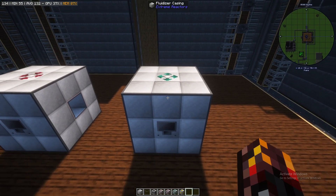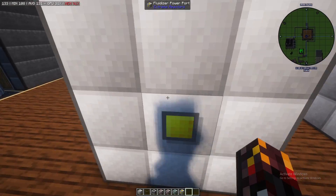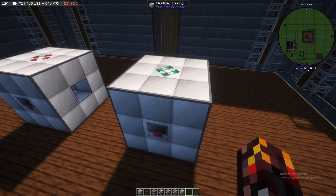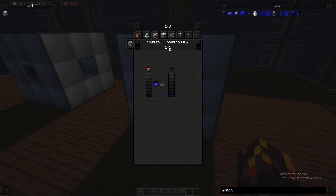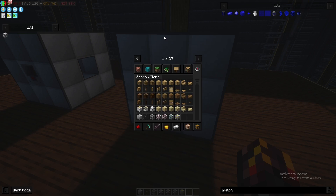The other option is the fluidizer mixer, where you have an output port on top, two fluidizer fluid injectors on each side, and a power port on the back. What this does is combine two fluids to make another fluid. For example, you can use a fluidizer to convert plutonium into liquid plutonium. You can also combine uranium and plutonium to create viridium, or combine yellorium and plutonium fluid to create viridium fluid. You can also use plutonium fluid as a reactor fuel.